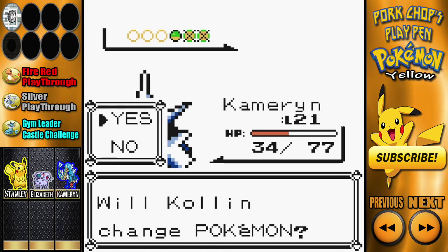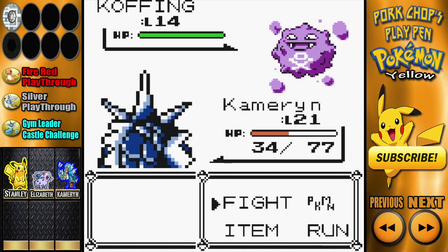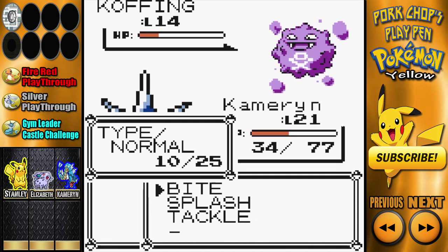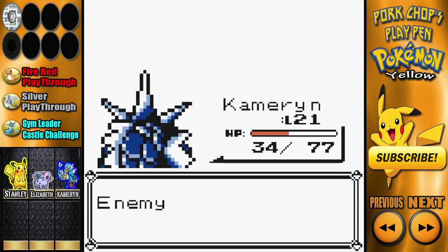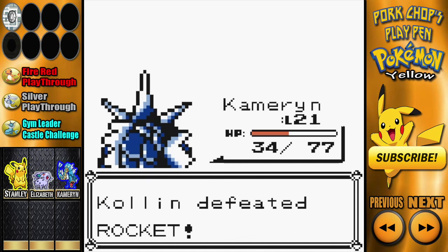It's about to send out Koffing — every basic white girl's favorite Pokemon. Koffing destroys the streak, but two hits is not bad. Koffing's attack misses — I guess everybody's just intimidated by a Gyarados, especially this early on in the game.